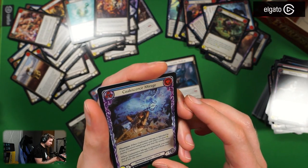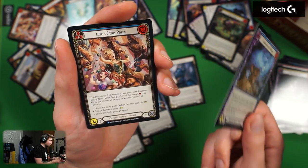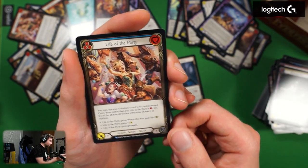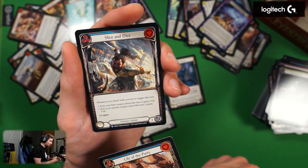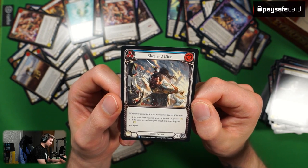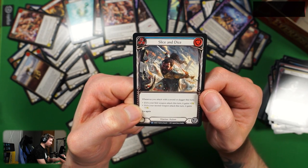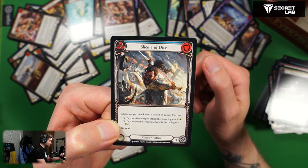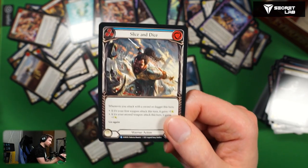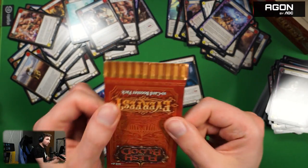We know everything from this common pool. Passing Mirage foil — very nice. Blue version of Life of the Party and a blue version of Slice and Dice. The blue version only gives plus one on the second attack instead of plus three. The yellow version will have plus two. I feel like for warrior, Slice and Dice might be really insanely strong.